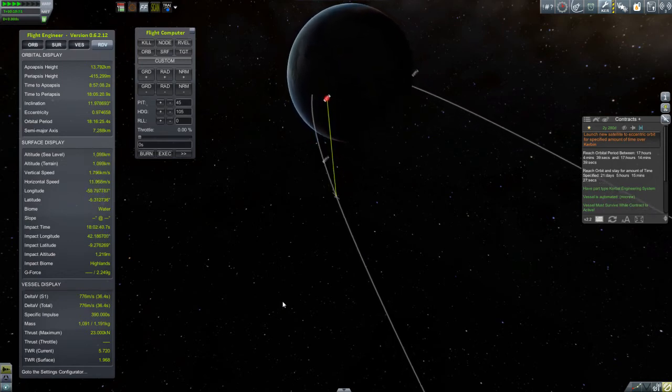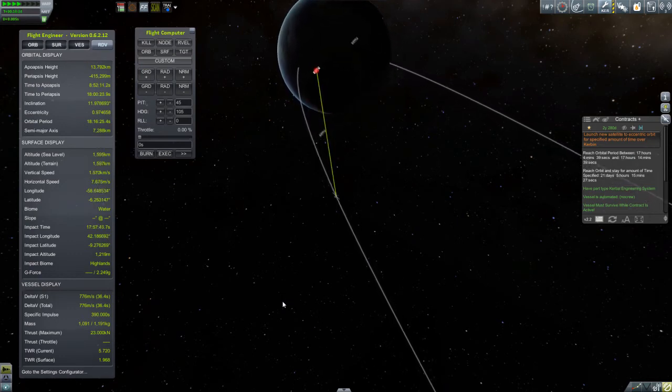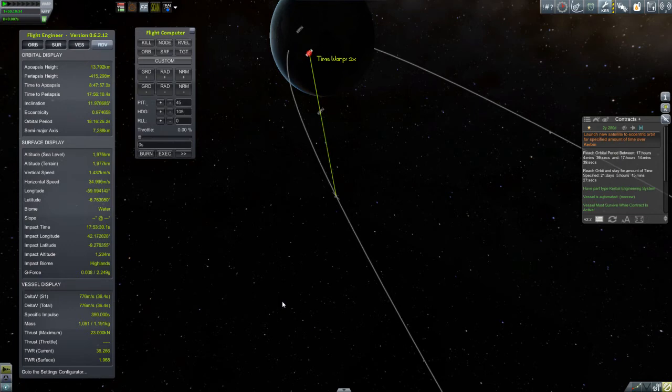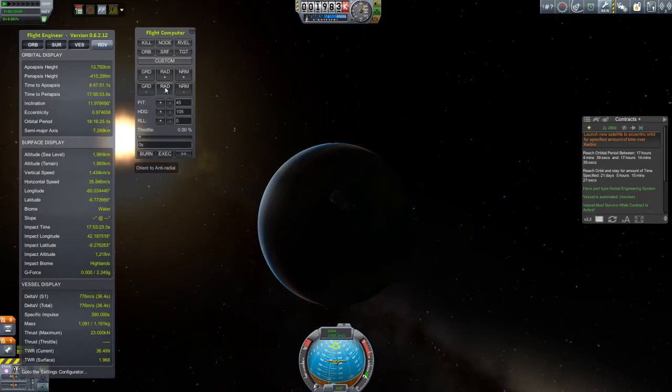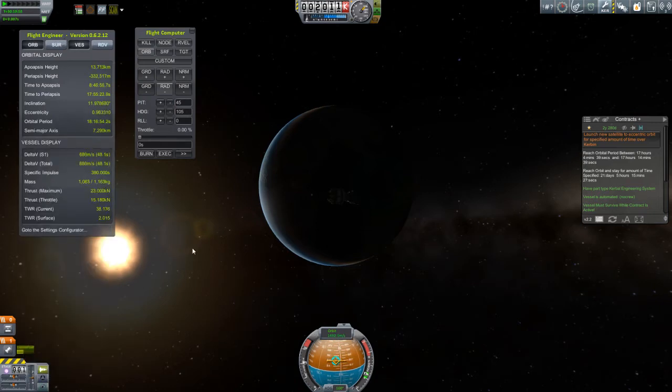You can see why I went into this steep ascent — it's allowing me to stay in communication with the Kerbal Space Center, represented by the blue dot, with the communication link shown as that yellow line. If that communication gets severed, I have no control over this satellite whatsoever. The antenna only has a range of 2,500 kilometers, and I'm already up to about 2,000 kilometers, so I'm getting close to the end of the range. Once I'm outside of range, I won't be able to control this satellite anymore. So what I'm doing now is completing my orbit insertion from this location.